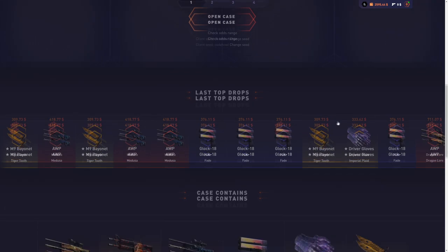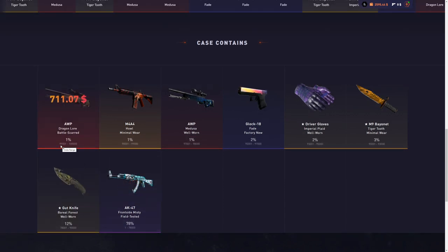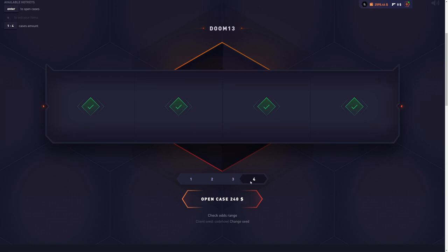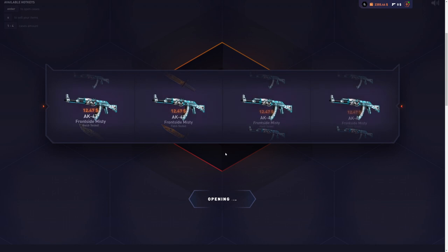Today I'm back with 2.6k in my balance and I'm going to open the Doom 13 case until I've unboxed every single skin from the case — another extremely hard challenge, but definitely doable considering there are only eight items. I need to get a 99-plus ticket and some specific tickets like 98-99 and 97-98. I'm most likely going to lose some money. We're going to do four cases at a time.